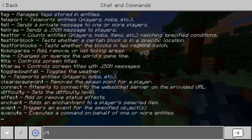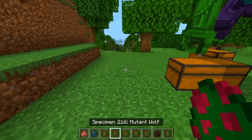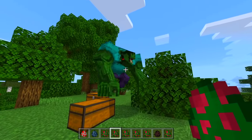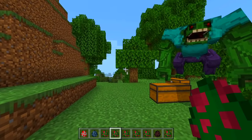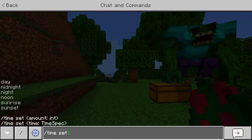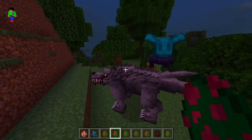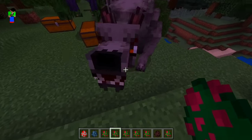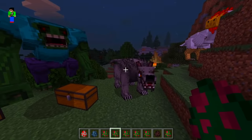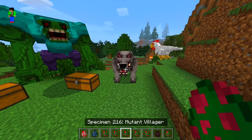Let's do time set day. What else do we have? A mutant wolf! That thing's kind of freaking me out. It looks like it only spawns at night — look how insane that looks, look at its claws and its mouth. When we go back to daytime, it doesn't even die, which makes no sense.